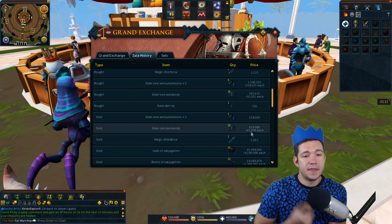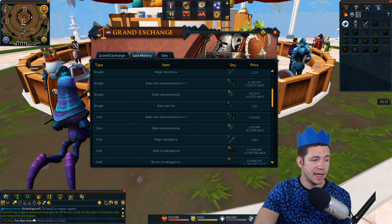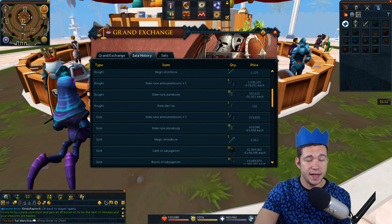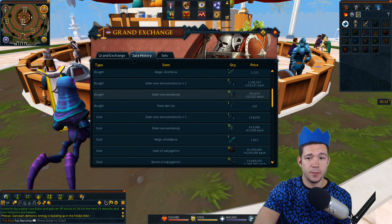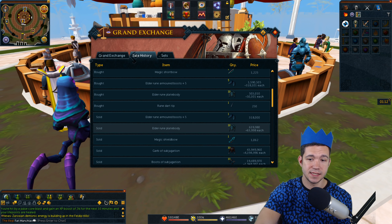That is a 14,000 profit each on those plate bodies. If you take 14,000 times 100 — because that's the buy limit on this item — then every 100 that you buy of just Elder Rune plate bodies is 1.4 million profit. If you did that for an entire day, that is 8.4 million profit just by putting an offer in for these Elder Rune plate bodies and then flipping them to sell at 64,000 apiece.